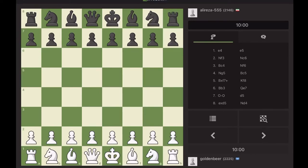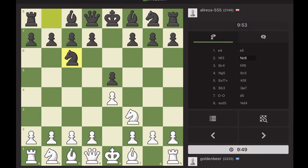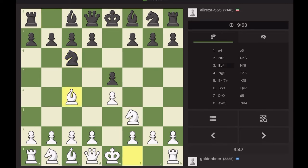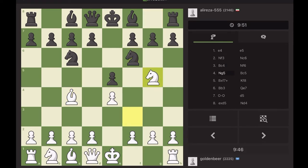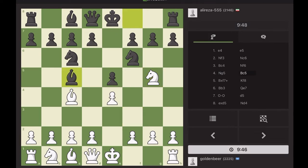Hi friends, this is a game that I played against Alireza 555 — of course not the real Alireza Firouzja. It is in the Fried Liver Attack, the opening I feature on my channel. My opponent against the Two Knights Defense — I played Fried Liver, but my opponent didn't play the main line. The main line is pawn d5, but he played bishop c5, which is the Traxler Counter-Attack.